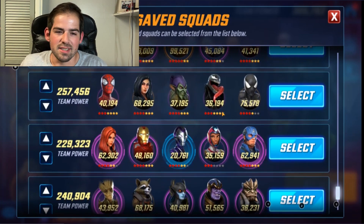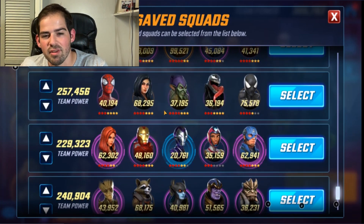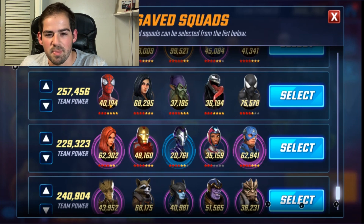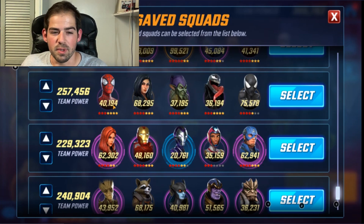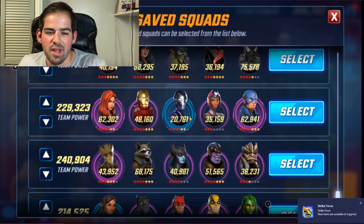Here's your second team — this is a Spider-Verse team with Jessica Jones. Jessica Jones has a lot of advantage for city characters, which all of these are. Green Goblin has bonuses for Spider-Verse characters, and then there's Symbiote Spider-Man, Venom, and Spider-Man, who is a Spider-Verse hero that gets buffs from Symbiote Spider-Man.